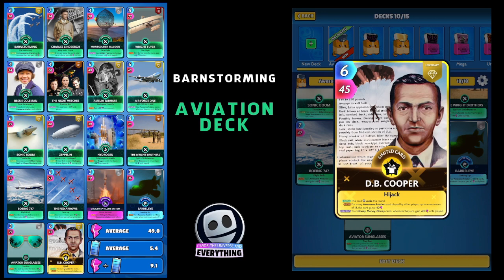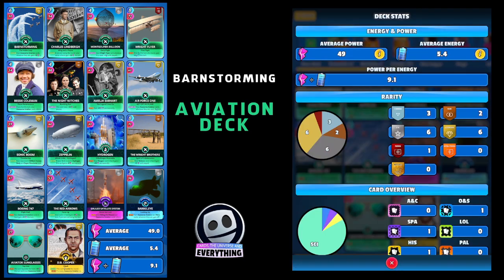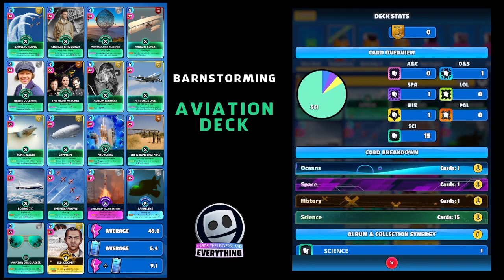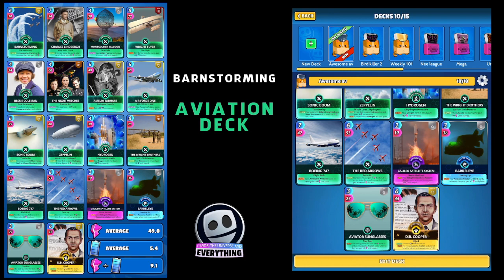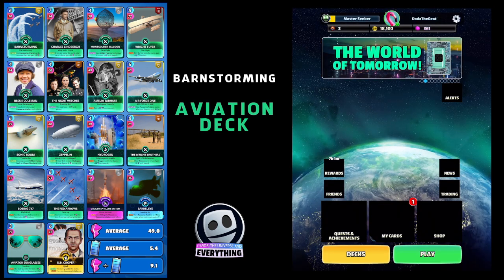That is our Barnstorming Aviation deck. It's a good deck and pretty easy to build — there's one difficult card which is probably Barnstorming itself but otherwise fairly easy. Three common, two rare, six epic, six legendary, one fusion — and that fusion is pretty easy. There's only a couple of limited legendaries. The card breakdown: one space, one history, fifteen science, and one oceans and seas.